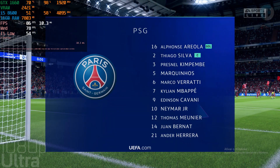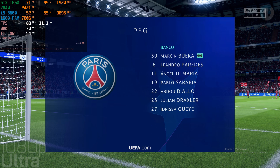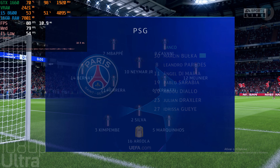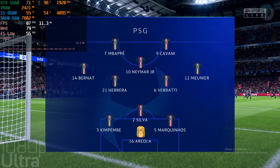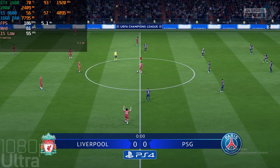Here is the initial 11 for Paris Saint-Germain. Alphonse Areola starts in goal. Marquinhos plays alongside Thiago Silva in central defence. Marco Verratti starts alongside Ander Herrera in the engine room. As for the attackers, Edinson Cavani starts together with Kylian Mbappe.